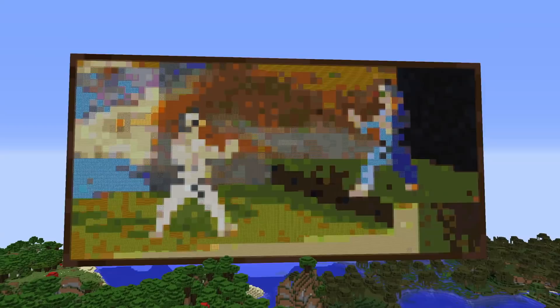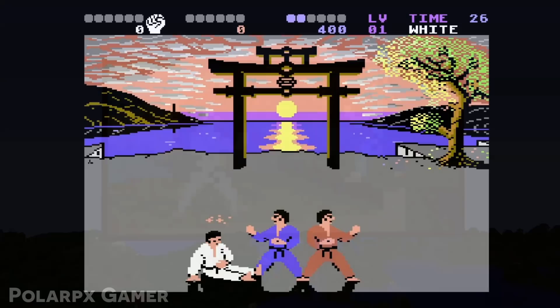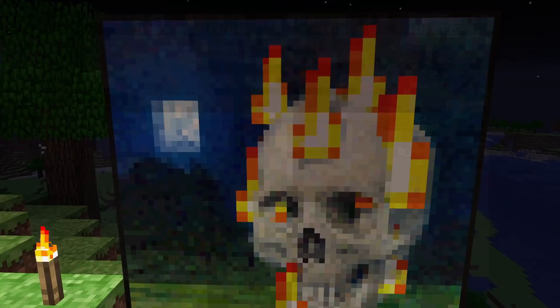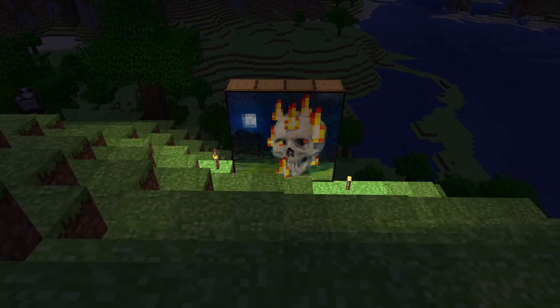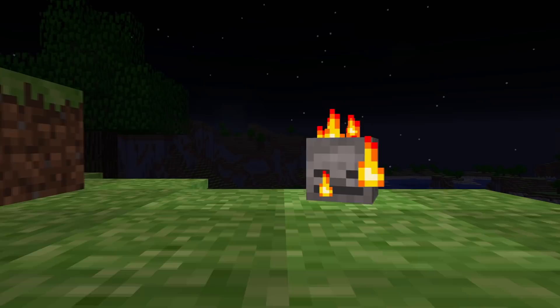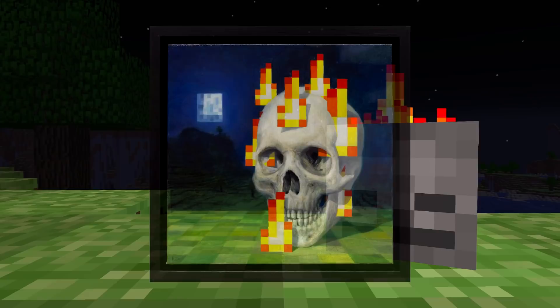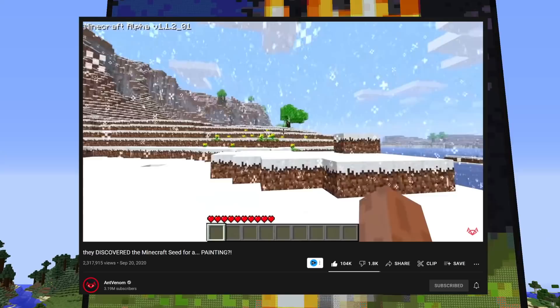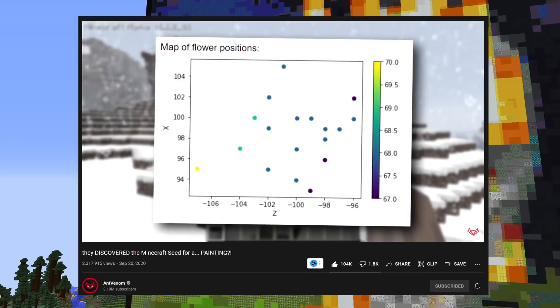Now we are getting to the larger and more detailed paintings. The only 4x2 painting in the game, named Fighters, features two pixelated men from the game International Karate Plus, a fighting game from 1987 made for the Commodore 64. The Burning Skull is probably one of the most recognisable paintings in the game — simply a skull on fire with what looks like a very Minecraft-esque moon and background. As a matter of fact, it is a Minecraft background, as this painting was based off a Minecraft screenshot, making it one of the only paintings in the game to actually have the majority of its elements based off of Minecraft. One thing to note is that the fire, which looks very alike Minecraft's fire particles, is clipping through the skull, as we would actually see with how fire works with entities in-game. Since the painting was based off a Minecraft screenshot, the Minecraft at home team were able to crack the seed for it, and Ant Venom has a good video talking about that if you're curious.